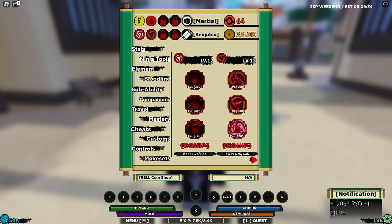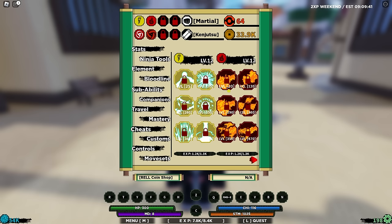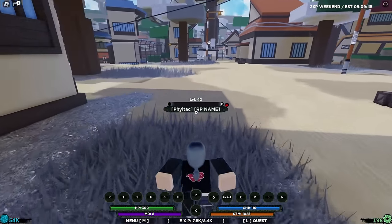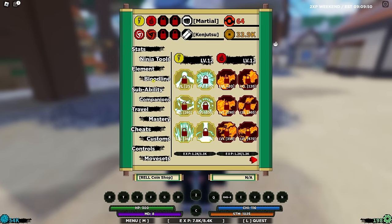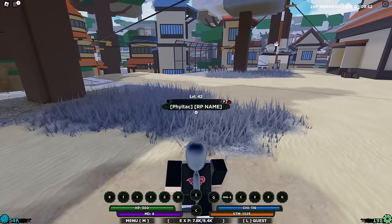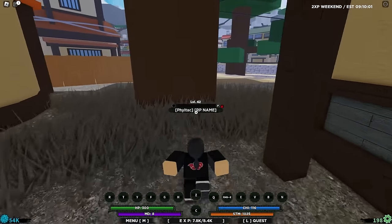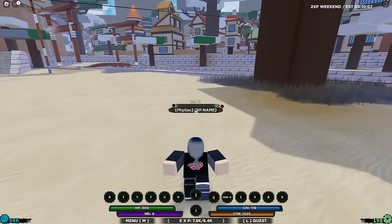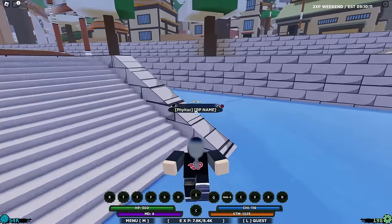What we need to aim for is the bloodlines and elements to be around level 50. I'm going to be doing a little bit of log grinding, getting our elements to level 120, so we can unlock the first two moves and also unlock the bloodline mode. Then we can actually start completing green scroll missions. I'll see you guys then.